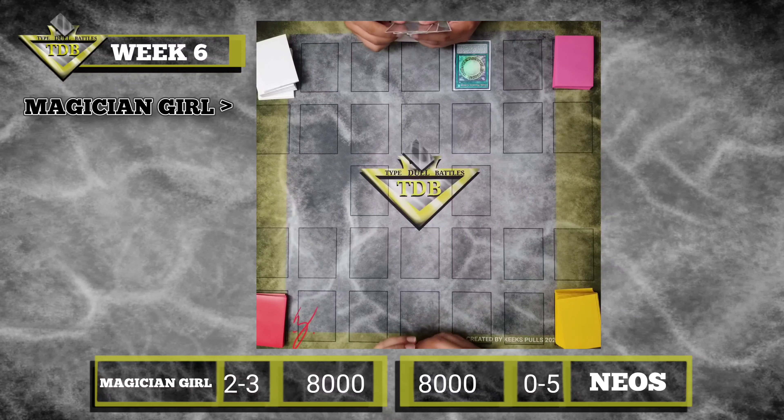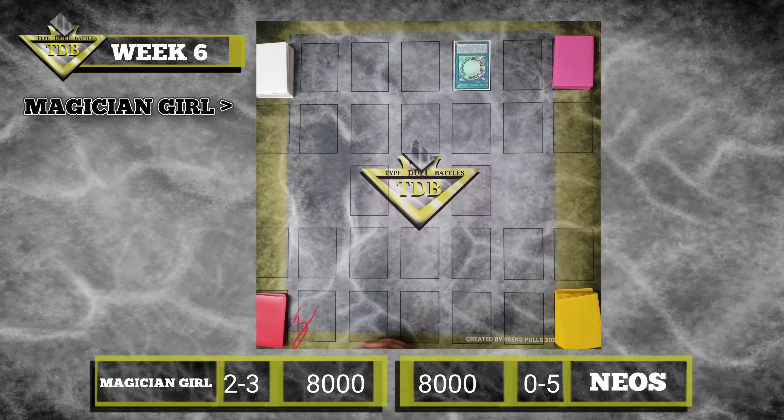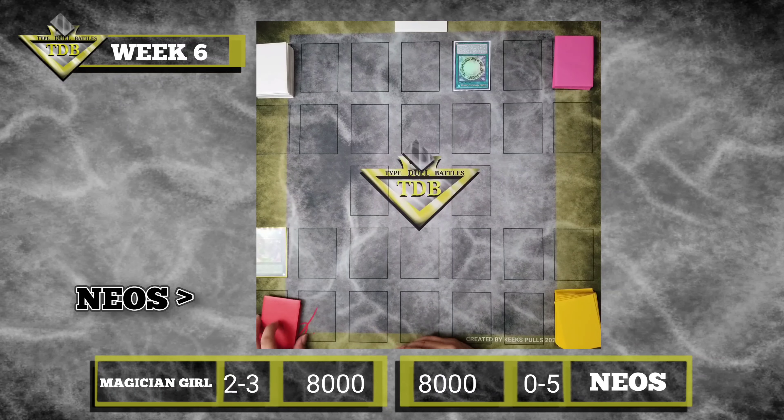Activate Dark Magical Circle. Effect? Nope. Look at the top cards on the deck. Oh my god... I'm going to hit the sun. Dark Magical Circle. End turn.